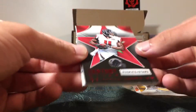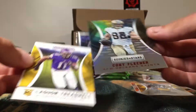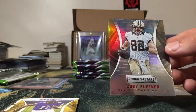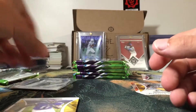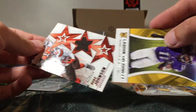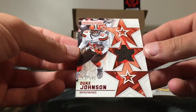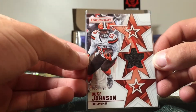Got a Century Stars Julio Jones insert. Got a Colby Fleener Longevity parallel, 10 of 75, red foil — two Saints serial numbered cards in the first pack. Laquan Treadwell rookie as well. And our hit is going to be a Duke Johnson one-color jersey — probably the blandest jersey I've ever seen come out of this product, but it is numbered 123 of 150. That's our first hit.